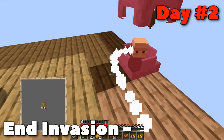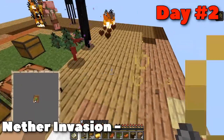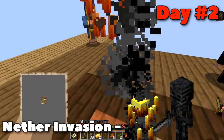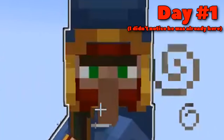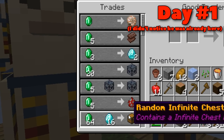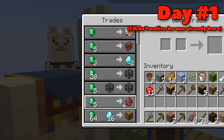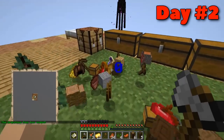Then it was a fight for survival. Not only did an end invasion happen causing a wither skeleton, shulker, and endermite to attack me, but shortly afterwards a nether attack happened — a blaze, a wither skeleton — the whole thing was just trying to stop me. It was also this day that a good trader spawned. These traders occasionally appear and if you have enough emeralds you can buy diamonds or netherite scraps. I was about to do my first couple of trades and the trader left before I could. Because of course it would.